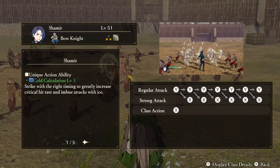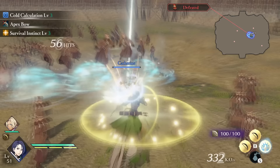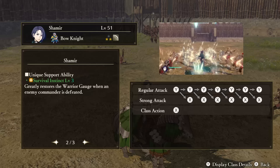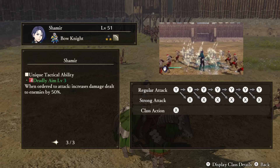Shamir — Unique Action: Cold Calculation. Like Monica and Rodrigue, Shamir's unique ability is tied to hitting the attack buttons at the right time and not just button mashing. She is very rewarded for doing this, as it increases both your critical hit rate and also imbues your attacks with ice, which we know can be very, very nice — ice is nice. Support Ability: Survival Instinct. When you defeat an enemy commander, your warrior gauge will be restored. Tactical Ability: Deadly Aim. When ordered to attack someone, Shamir will deal increased damage.